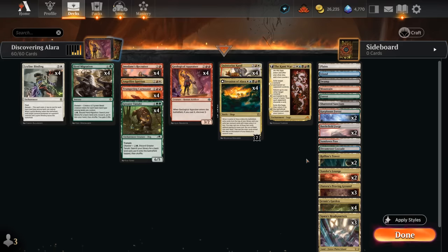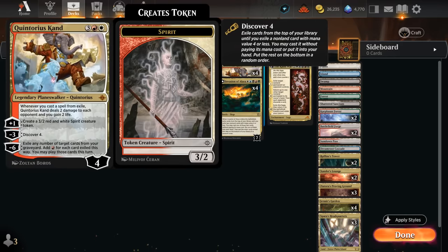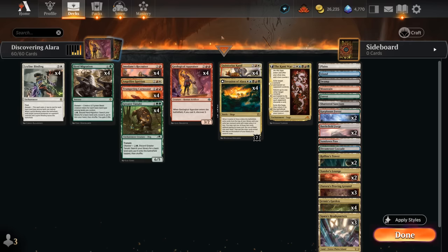We also have Quintorius as another Discover card that will potentially enable its passive whenever we cast a spell from Exile — we get to deal two damage to each opponent and gain two life, so that can add up. Quintorius can also make 3/2 Spirit tokens, but we're often interested in using the Discover form of the mechanic, and the reason we're guaranteed to find one of our haste enablers is because of the way the deck is built.